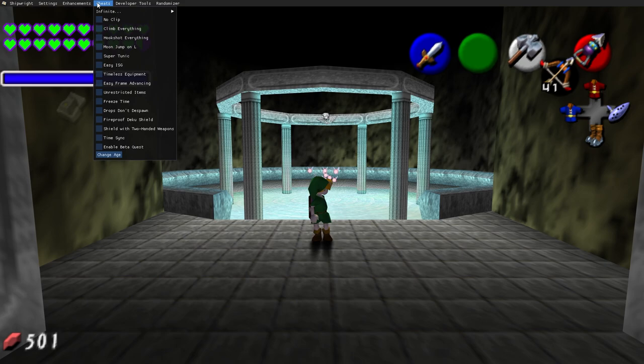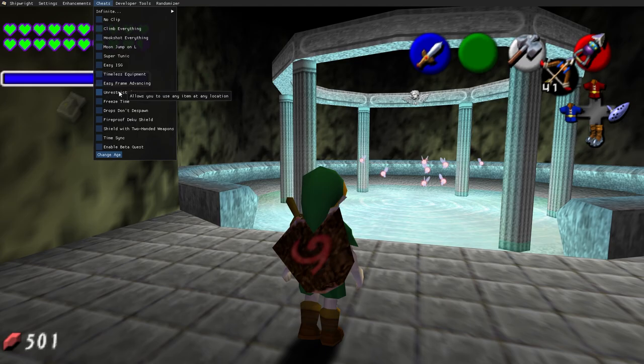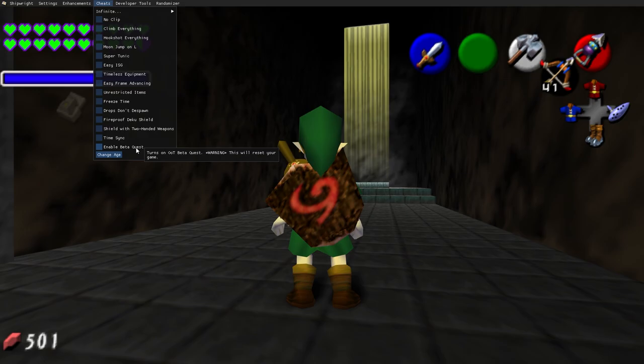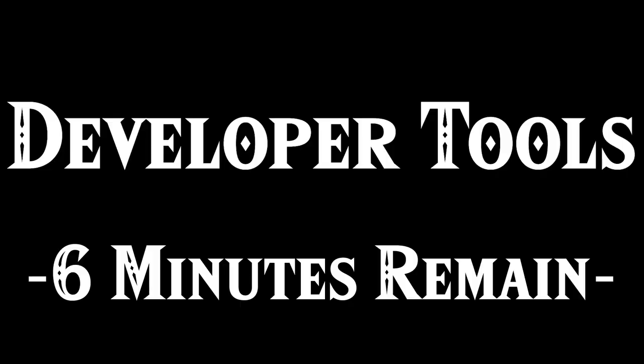Cheats — I'm not going to go too deep here since I've never used them, but you can do infinite money, health, ammo, magic. There's also no-clip and climb everything, which seems fun. Beta quest turns on the OOT beta quest mode. These are just for fun if you want to mess around in Ocarina of Time.